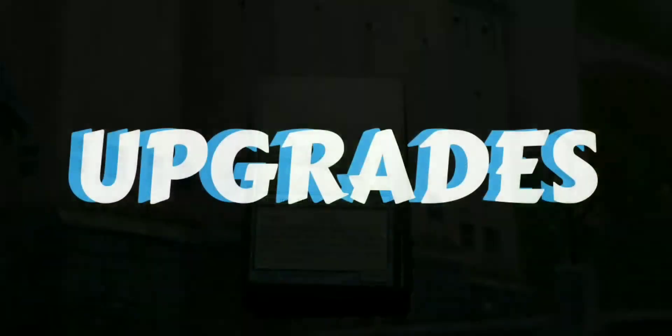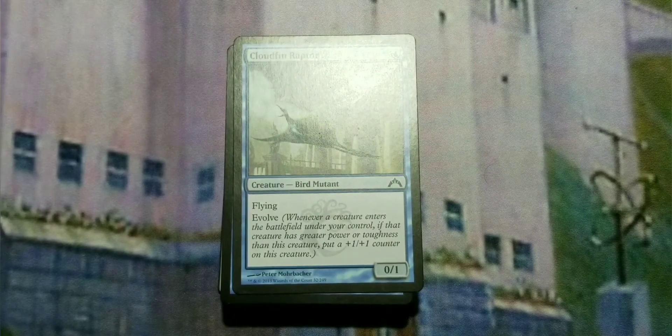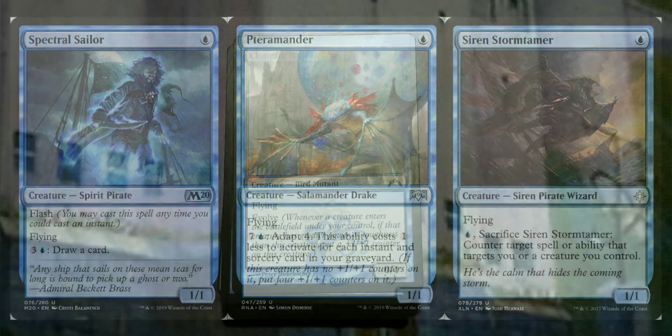The upgrades are pretty simple. For one-drops, you can go with Spectral Sailor because it helps you draw cards later — it's a one-mana one-one flyer. Pteramander gets bigger as you cast instants and sorceries, eventually turning into roughly a five-five flyer. Siren Stormtamer is another option if you want to lean more into a control style deck — it'll help counter spells later in the game.